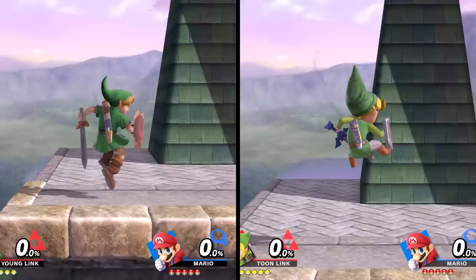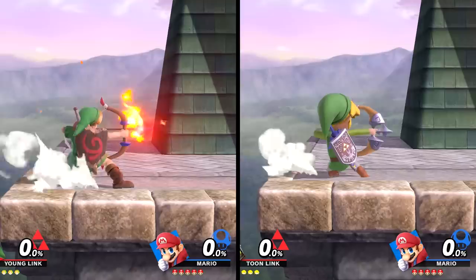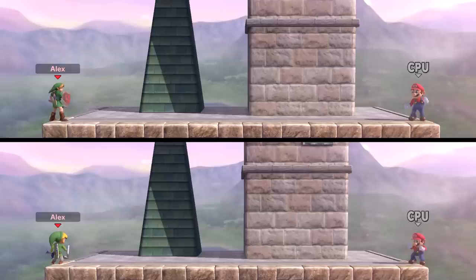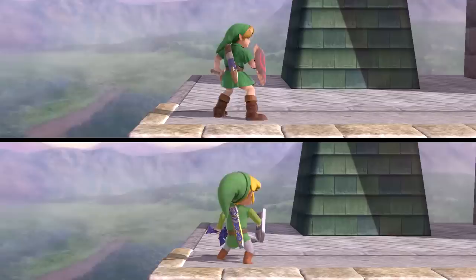Now let's examine their special moves. For their neutral specials, both use the bow and arrow but there are some distinct differences. Young Link uses fire arrows while Toon Link has normal arrows. Young Link also has a slightly quicker charge-up time and faster arrow travel speed than Toon Link. However, Toon Link's arrows travel a bit farther. The knockback is also different — Young Link's launches the opponent upward whereas Toon Link's simply pushes the opponent backward.